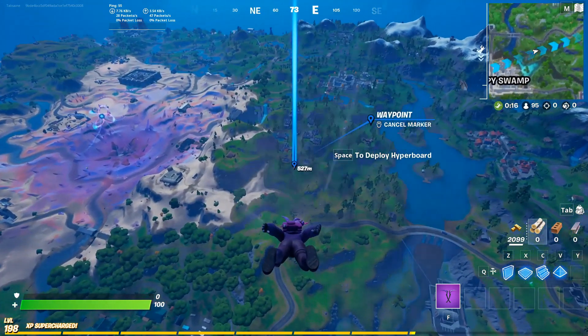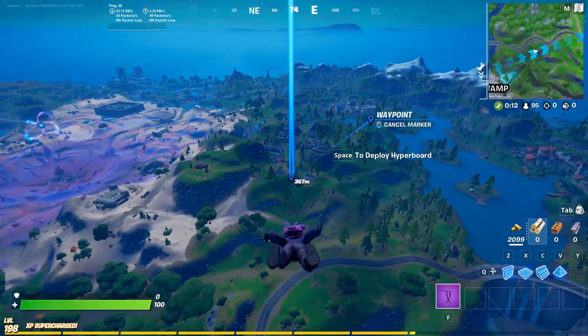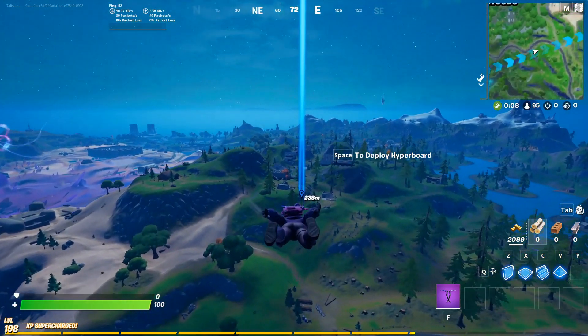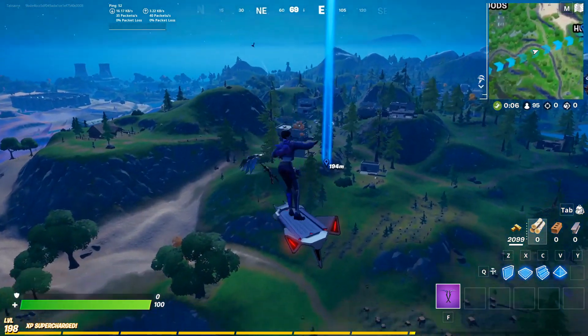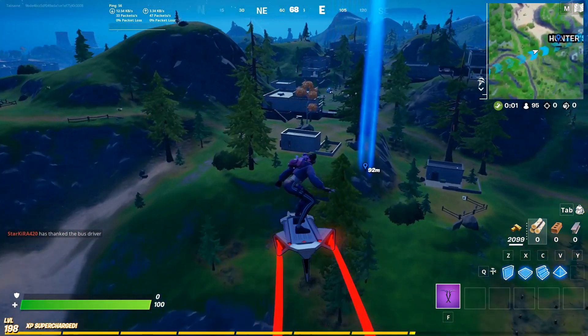Hello everybody. So the week 13 challenges are out. I want to quickly go over the first in a group of three, and that is scan a server at a surface hub. There are three locations on the map for this: Colossal Coliseum, Stealthy Stronghold, and Hunter's Haven.